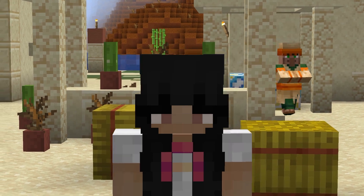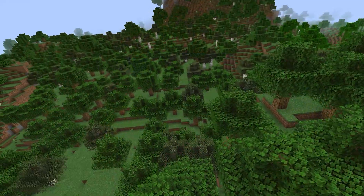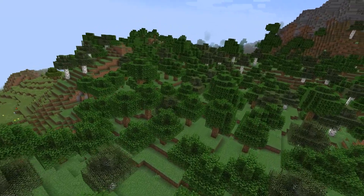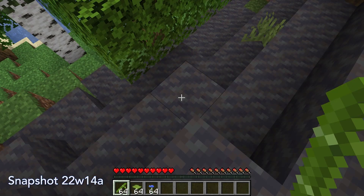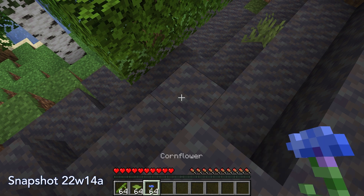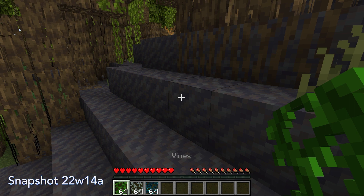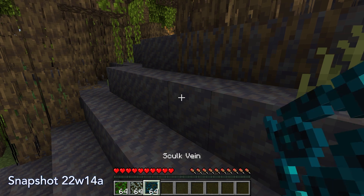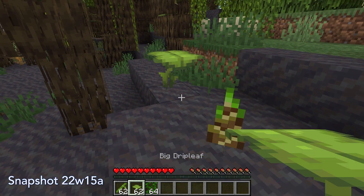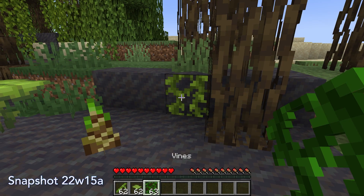There were a ton of bug fixes in the snapshot. A set of recurring bugs related to not being able to place items on mud blocks. For example, in the previous snapshot you weren't able to place bamboo, big drip leaves, or even flowers on mud. You also couldn't place vines, glow lichens, or skulk veins on the side of mud blocks. Thankfully, the developers have fixed those issues and you can now place those items correctly on mud blocks.